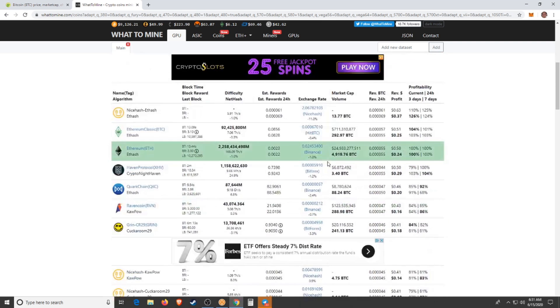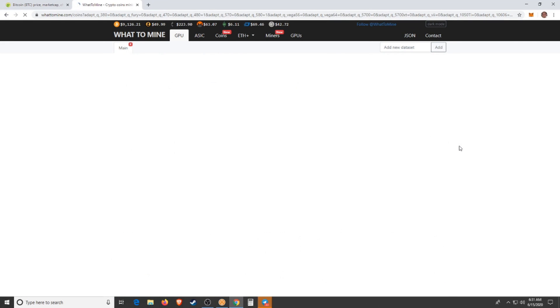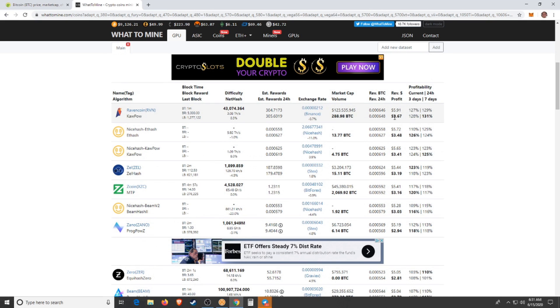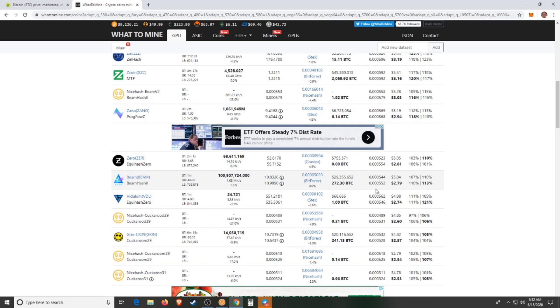Just to show you — I'm currently making about $3.60 profit a day. I've actually been mining Beam lately, and for Beam I'm making a little over $5 a day depending on the day, with about $2.70 profit. Pretty good.